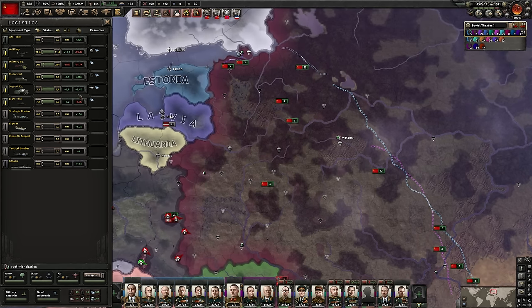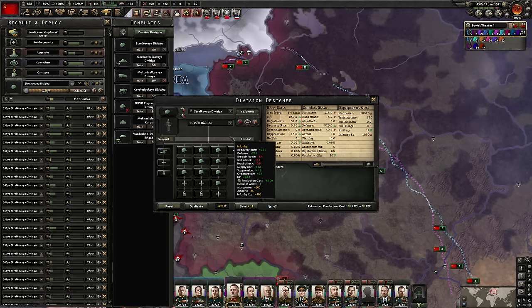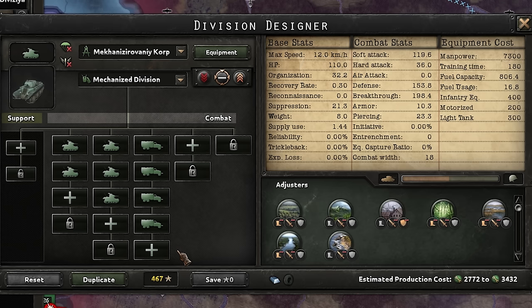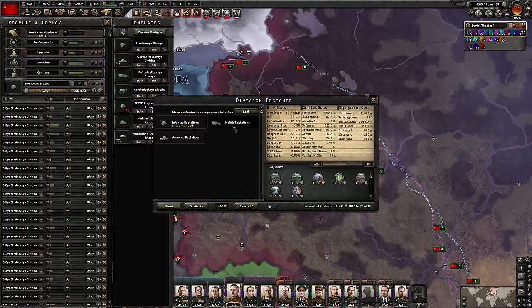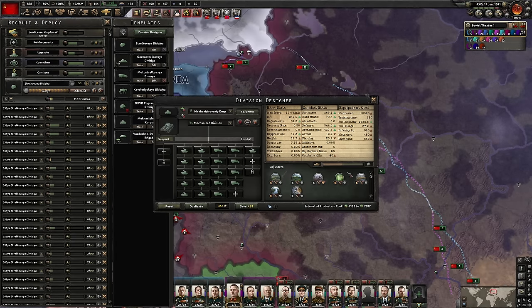Oh no, my friend. What are you doing? This isn't even an acceptable template. I've got to fix this before it hurts my eyes. I'll set it to 20 combat width with standard infantry and add some engineers. We don't have support equipment though — I'll fix that later. And you have some tanks. No, 18 combat width with light tanks. I'm going to beef these up to 40 width. I don't like using light tanks, especially in 1941, but I have a feeling these are all you have. Until we can stabilize this front, it's going to have to be light tanks.